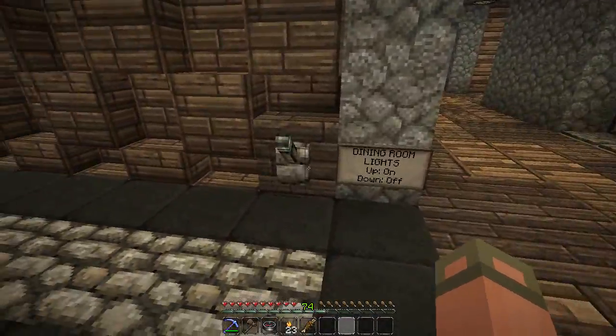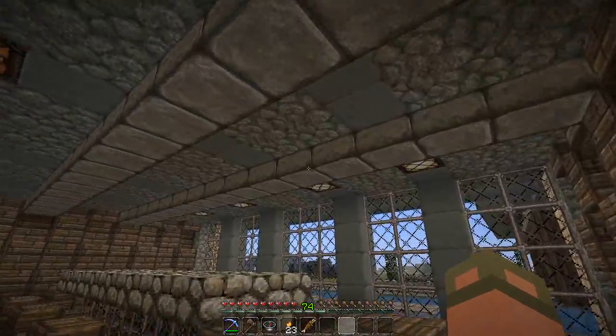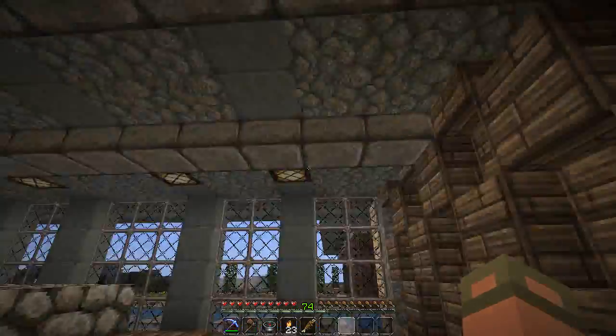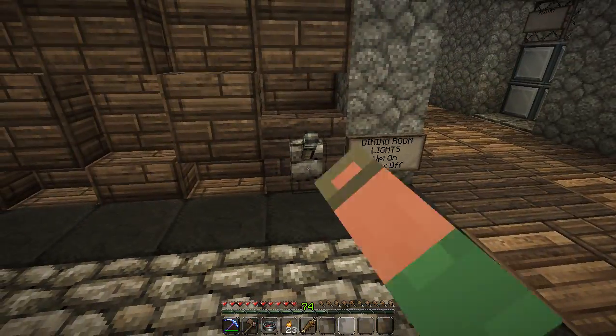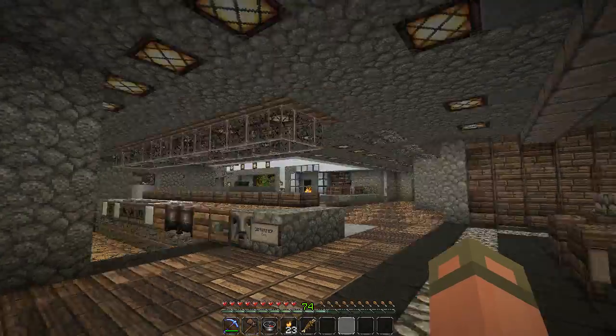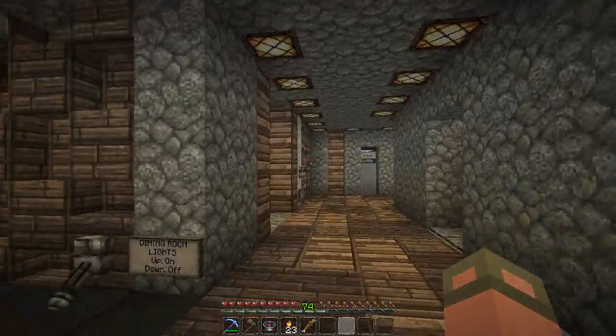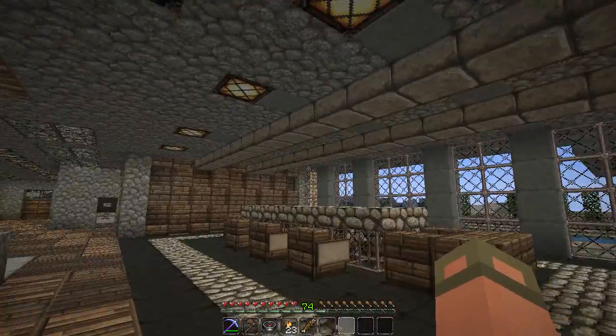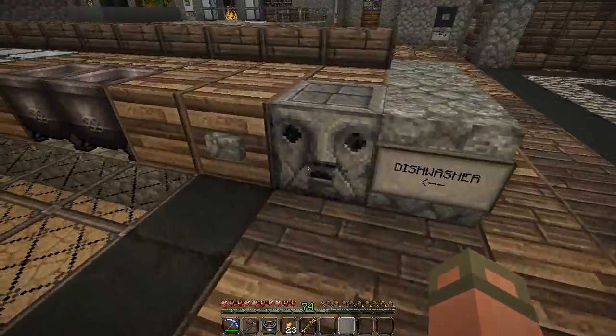Dining room lights — on and off. I wanna say those aren't working. Unless it takes a super long time. I just think those are broken — it wasn't me though, I didn't do it. Dishwasher — sorry, excuse me, I'll put that back in there.